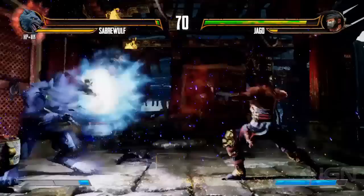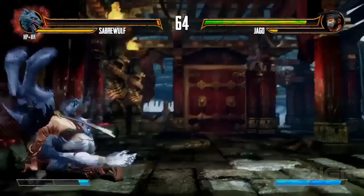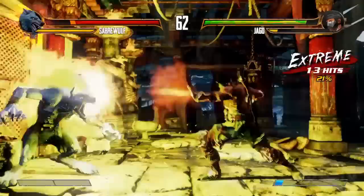Another thing I've been passionate about since the beginning: let's get rid of turtling. If you block, I'm filling up super meter very fast. If I have super meter, you can actually throw-cancel into a super and juggle off it — like so. That's ridiculous.